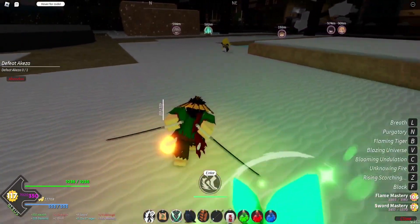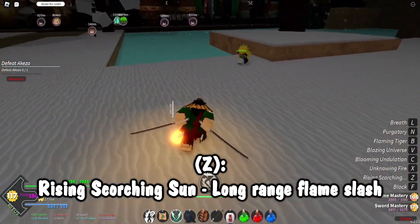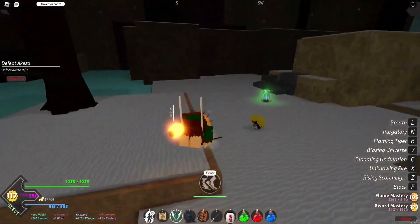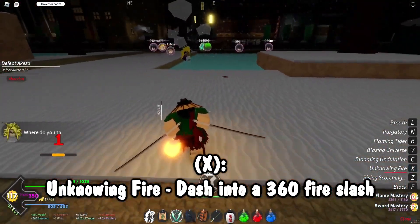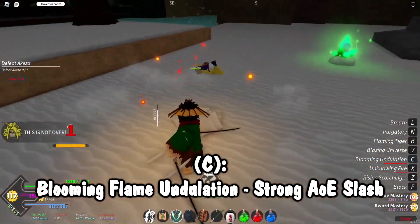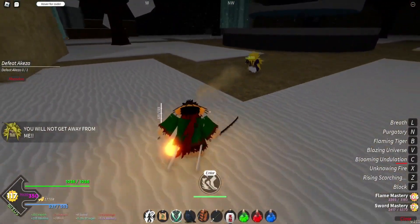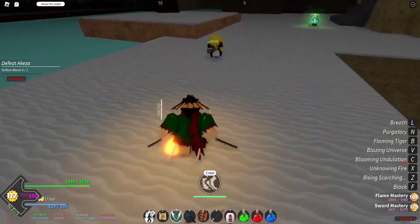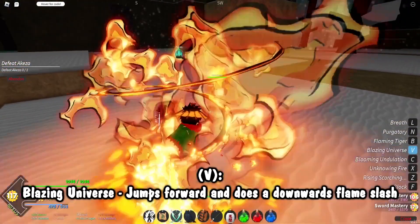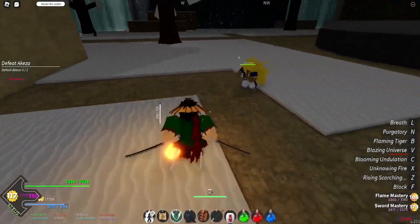Starting with flame breathing: the first move is rising scorching sun, basically an up-tilt type move — just like that. Unknowing fire is basically a dash-and-fire skill, very similar to the first skill in the water breathing move set — it did that much damage right there. Then blooming undulation is basically a fire AOE — does 62 damage. Blazing universe is essentially waterfall basin but weaker, being like a downward rising scorching sun — a sundowner, if you will.